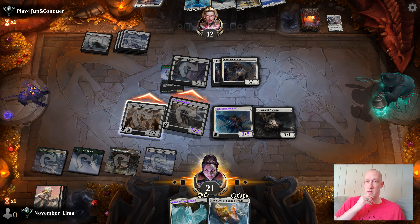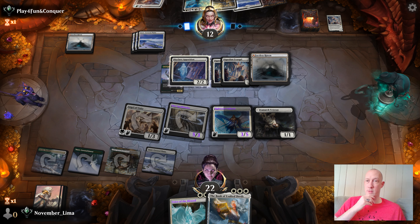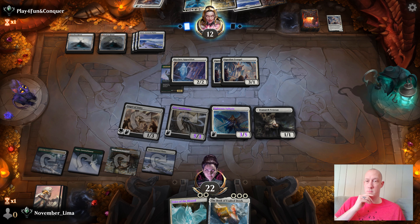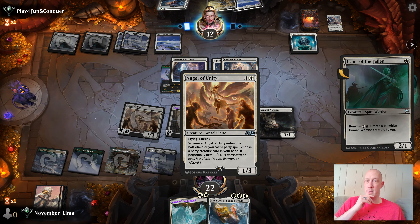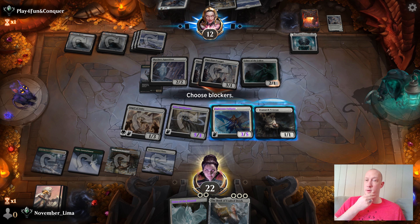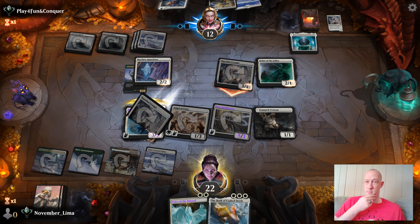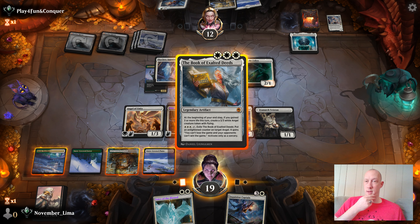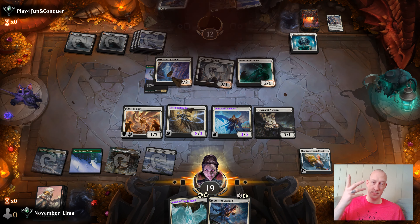I can swing, do six, gain some life. If I was them I would play — okay, that's pretty smart, because it negates this thing and buys them some more time. That's a strange attack. I think I'm going to start with Book of Exalted Deeds — I think I need to start creating some Angels.